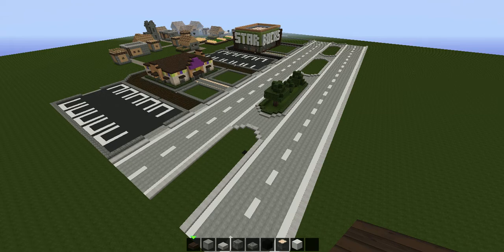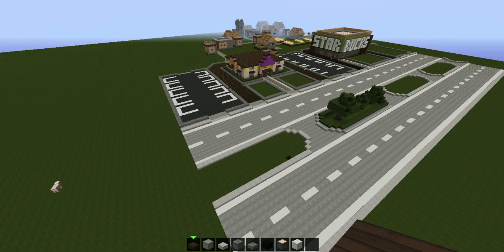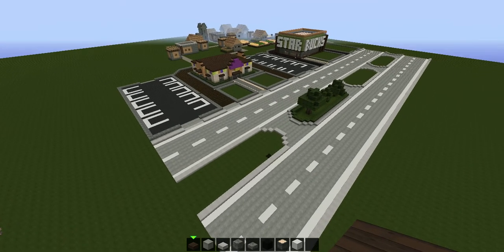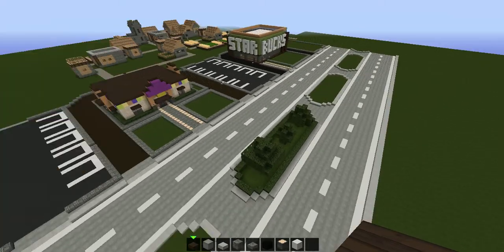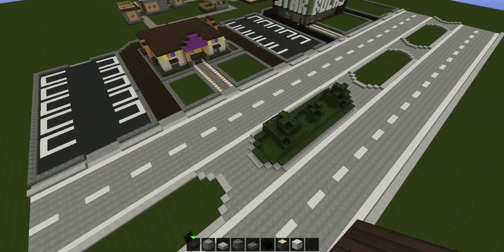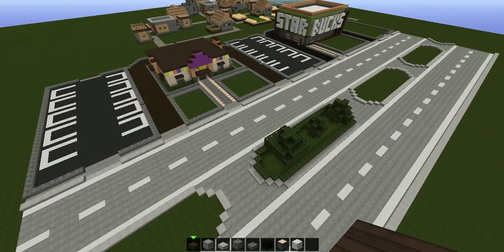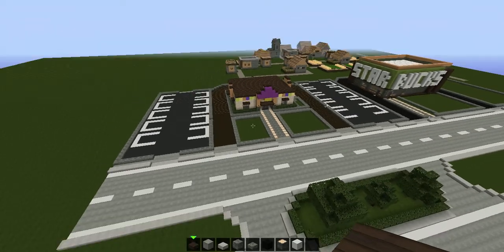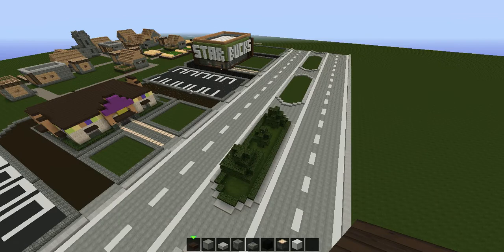The downtown area will be where the whole town is — the courthouse, city hall, and all that. But this area is just going to be where you and your family can come and eat and shop at small stores. I'll probably put in an Apple Store, maybe a Verizon Wireless or something like that — just little builds in this area.